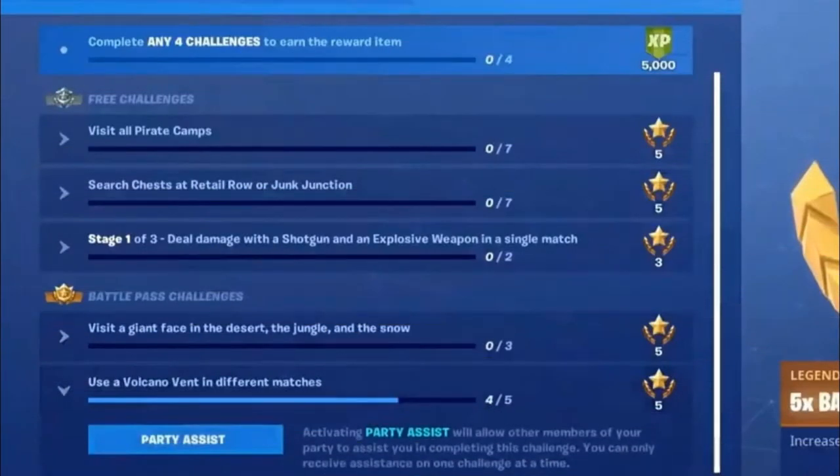Just so you know, since the start of season 8 you can put challenges as your party assist, so you can complete challenges with players in your lobby. If you struggle with one, set it as your party assist and complete it with other players.